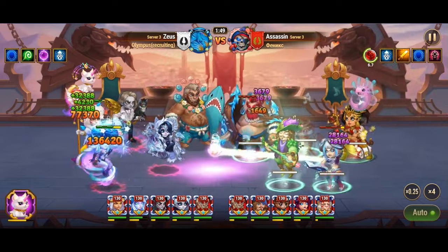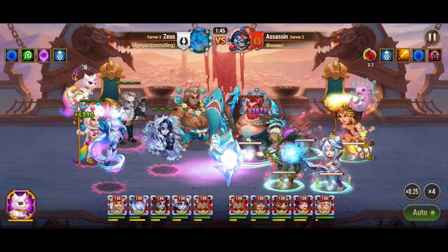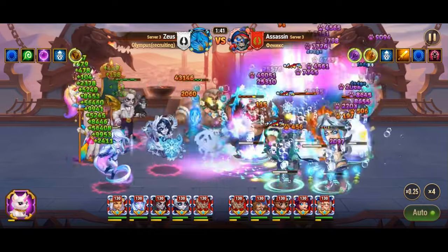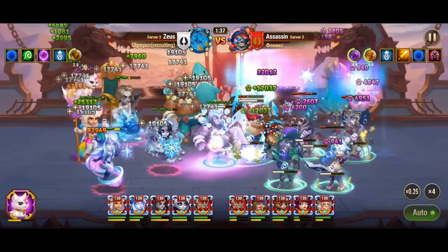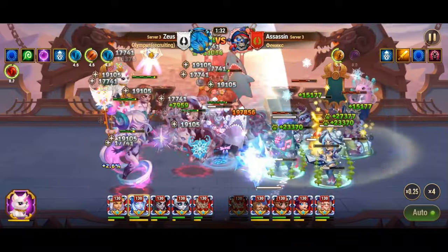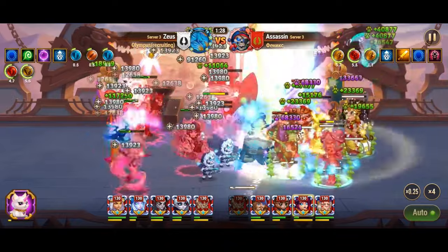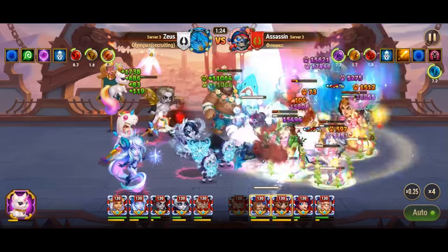Helios' prowess on the battlefield reaches new heights when paired with Polaris and Merlin. His second skill, Solar Wind, summons an impregnable flaming sphere that inflicts sustained damage to nearby enemies over a span of 10 seconds. With the support of Polaris and Merlin, this skill sees a remarkable escalation to a staggering 77,000 damage per second, transforming Helios into a relentless force of destruction.